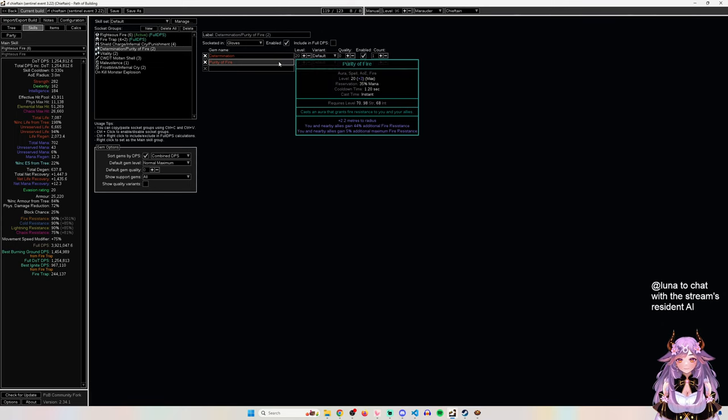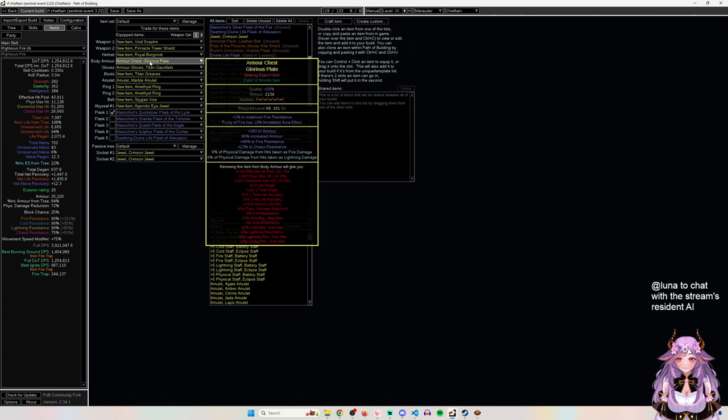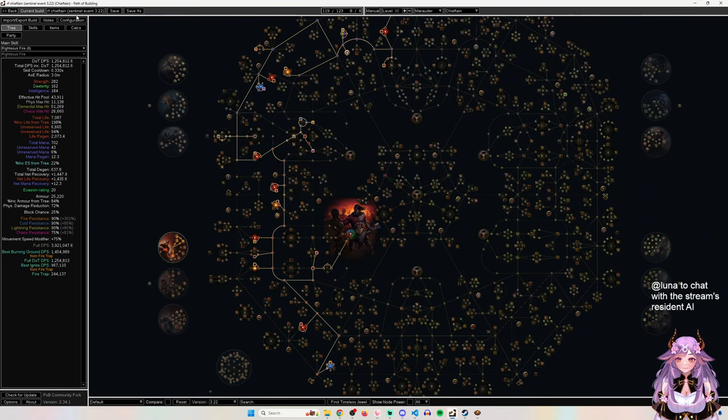A good tip: while leveling, put six Purity of Fire gems in your offhand and level them all up. If you can vaal one to 21 it gives you one extra max fire res much sooner. In priority order: get a 21/20 Purity of Fire first, then a 21/20 RF, then a 21/20 Fire Trap. For the body, use Glorious Plate - maximum armor base. Importantly, do not have a life modifier on the body armor because this is a six life mastery build and a life modifier wastes the 15% max life mastery.